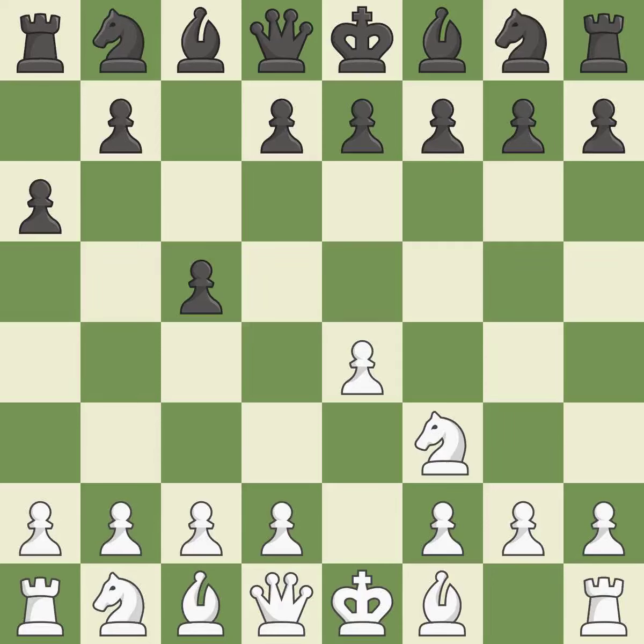a6 sets up the pawn drive at b5 and prevents the white pieces from approaching b5. c3 controls the d4 and b4 squares and prepares the d4 pawn push.